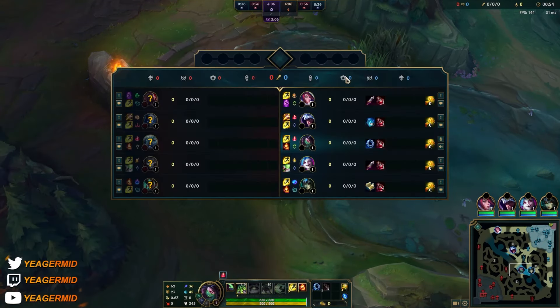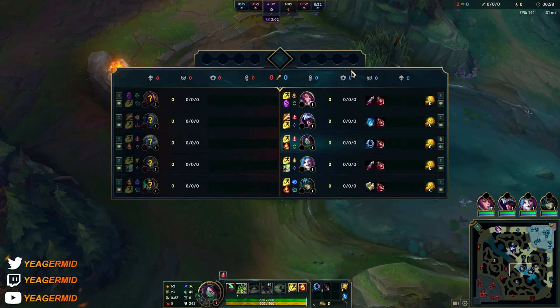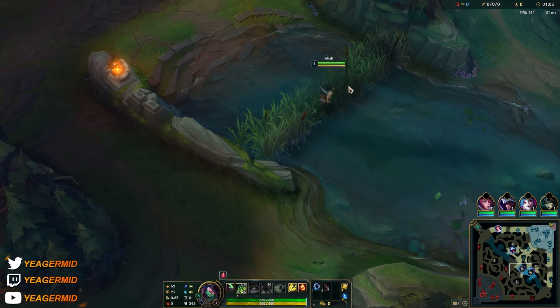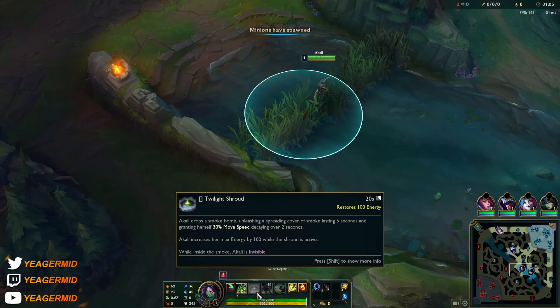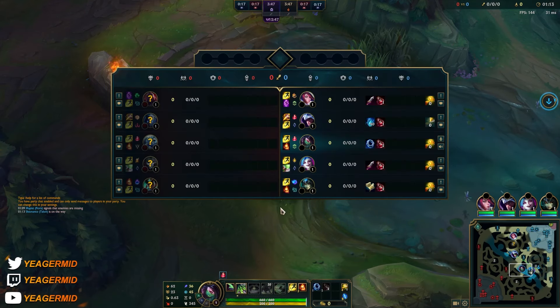Against Fizz, keep in mind his ultimate gives him Truesight. If you get tagged by his ultimate and you put down the Shroud, it is going to reveal you — it will not make you invisible. Your Shroud will not help you if you get tagged by his ult.